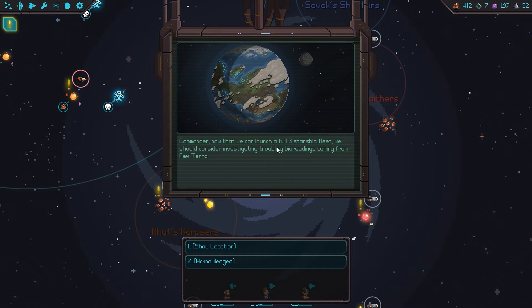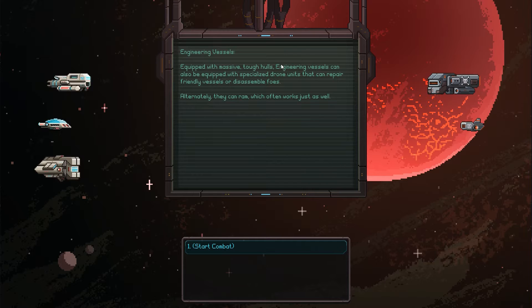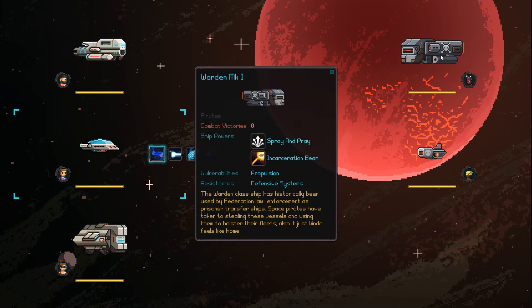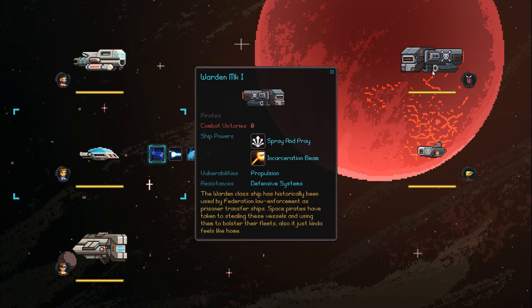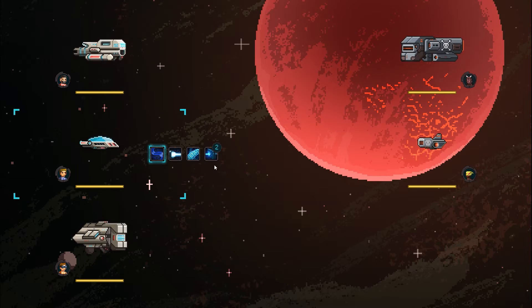Commander, we can now launch three full starships and should consider investigating the troubling rival readings coming from New Terra. Yeah, we will — just not yet. We need to get ourselves some levels first. Engineering vessels can also be equipped with specialized dronium — thicker repair-friendly vessels that disassemble foes. I think this new crew member is the engineering vessel.